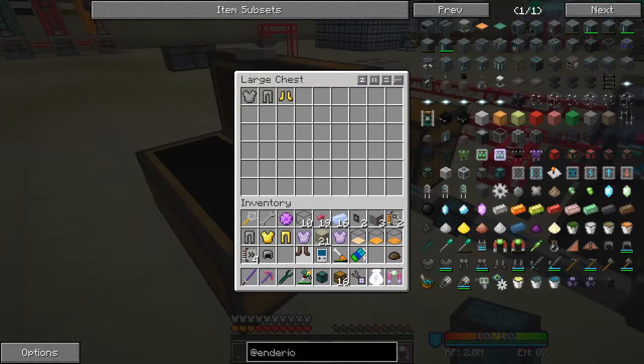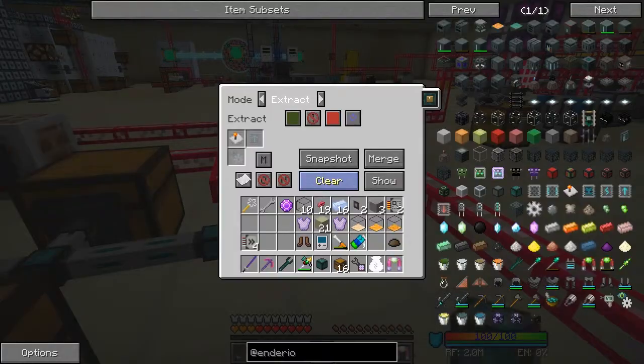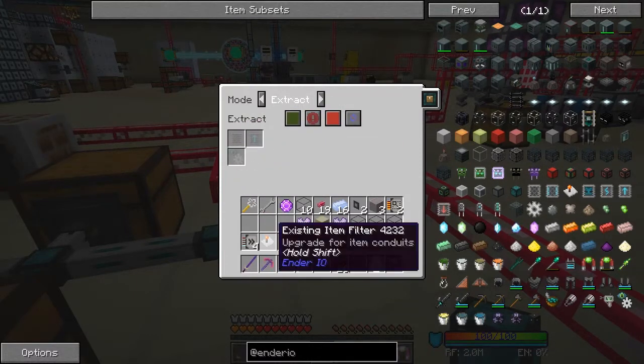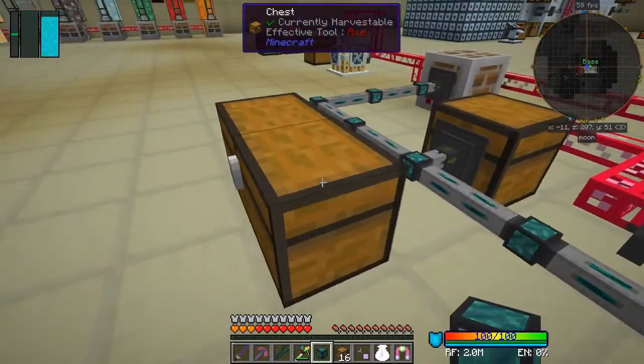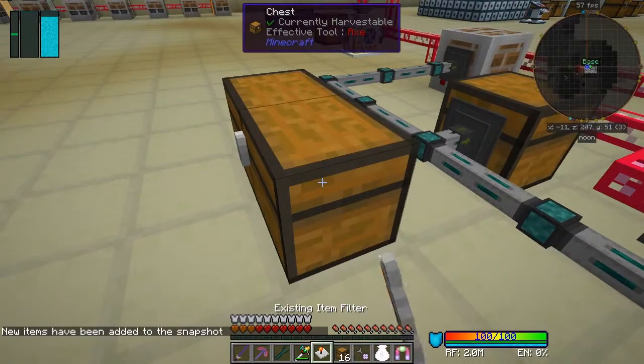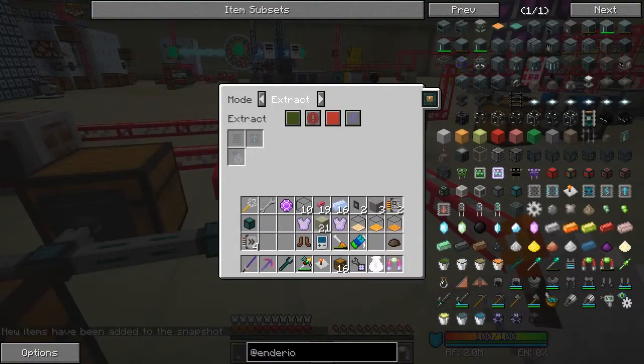Let's remove those leather boots from here and put in the steel helmet and leggings because they're now repaired. Two sets - no big deal. Take this out, disable it, remove the filter, come along here and shift-right-click again on the chest. They've been added to the snapshot - let's double check by putting it back in and showing it.